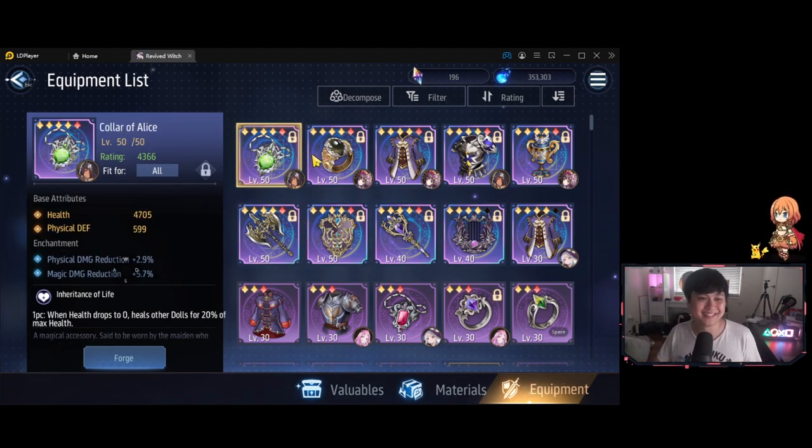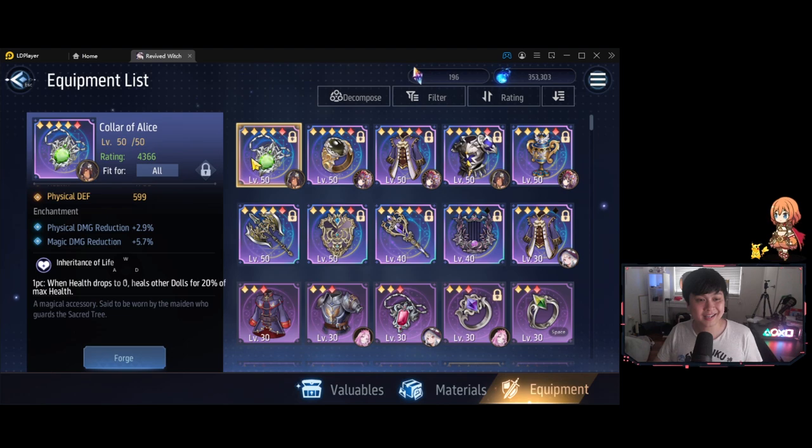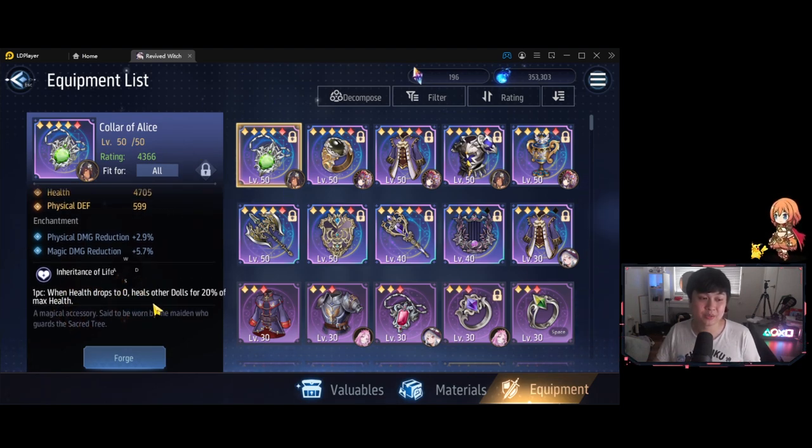Let's start talking about how good each of these items are, or their effects. Going in the order of what I have — a lot of these effects are actually the same. First up we have the Collar of Alice: when health drops to zero, heals other dolls for 20% of max health. Now this is junk, and you're going to hear me say this a lot today. Like don't get me wrong, this may one day come in clutch — maybe it heals up your dolls and gets you that extra little bit of damage which gets you across the line.